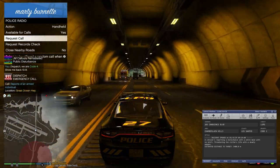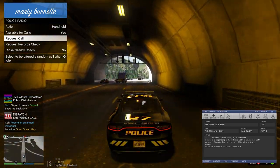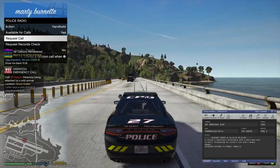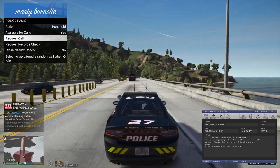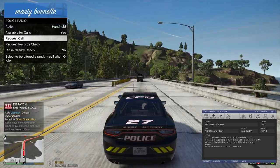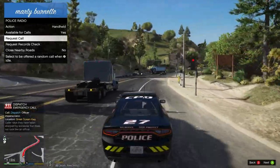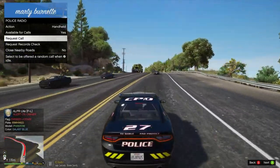Attention, this is dispatch. All units, code 4, no further units required. Citizens reporting an 11-351 — units respond code 3. We've got an 11-351 in North Chumash. It's not going to let us respond. I might restart it. One callout broke everything.